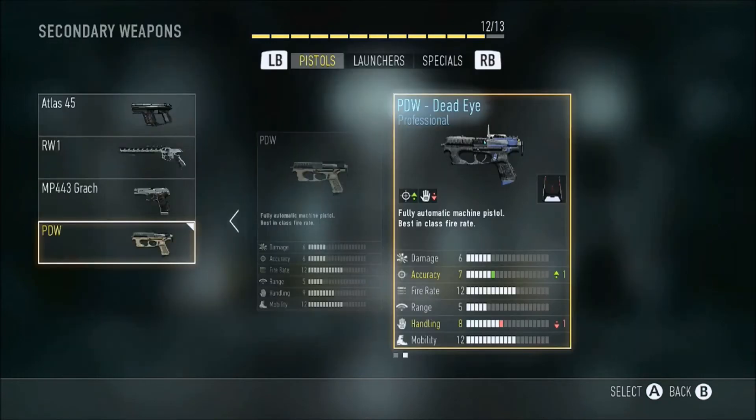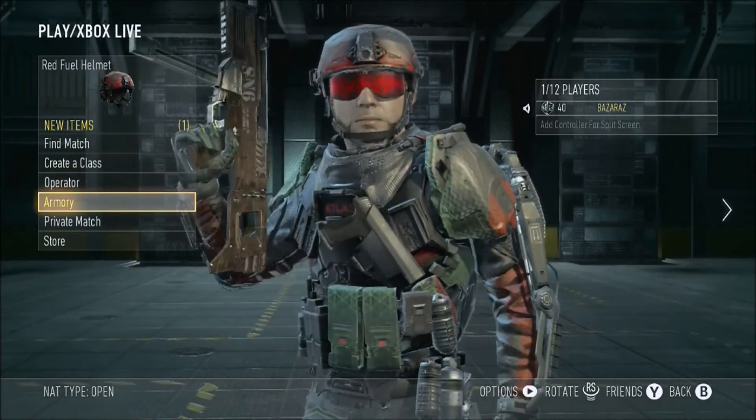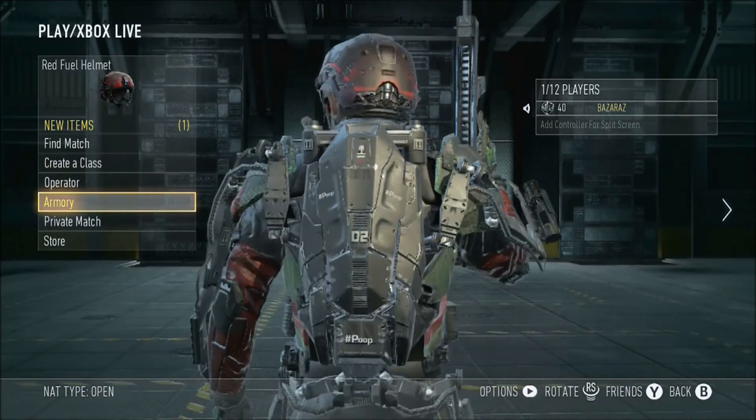For secondary I'm messing around with the PDW Dead Eye — it's an enlisted PDW where the red dot is automatically on it. I threw it on just to test it; I got it from a supply drop and I'll probably just sell it for the XP.